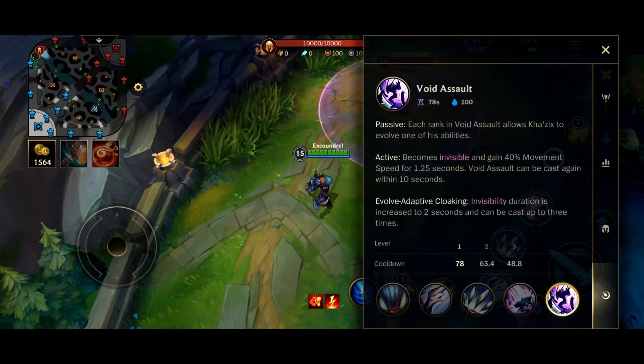Active becomes invisible and gains 40% movement speed for 1.25 seconds. Void Assault can be cast again within 10 seconds. If you evolve his ultimate, invisibility duration is increased to 2 seconds, and it can be cast up to 3 times instead of 2.